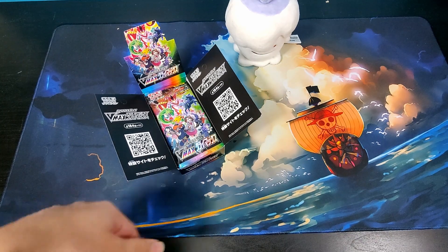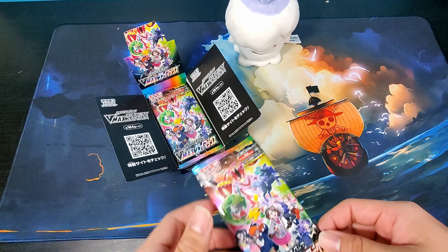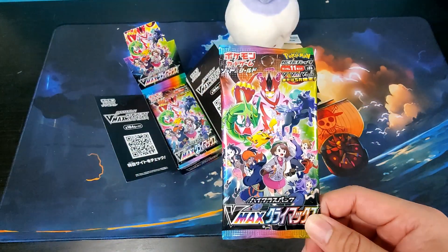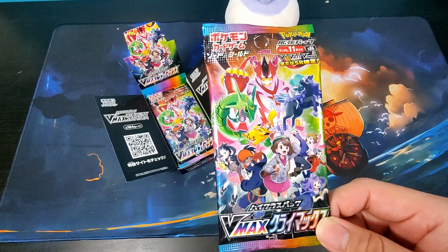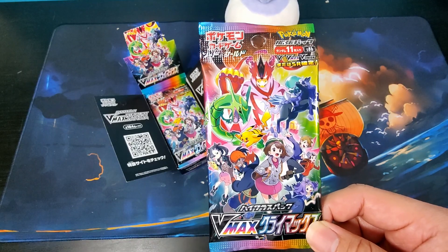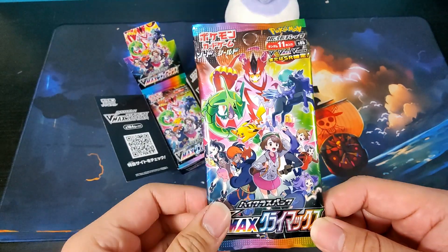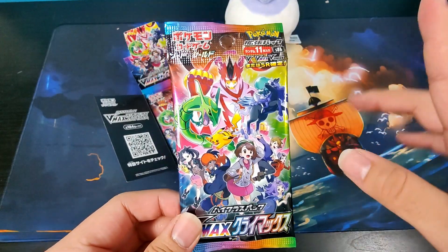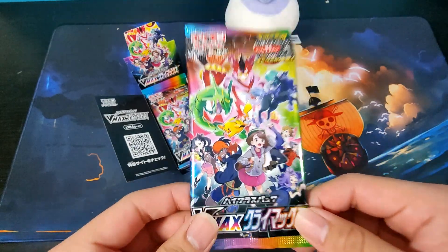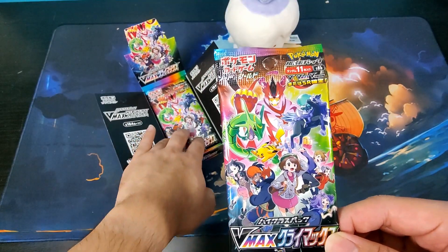We have the box open here, and every box includes 10 packs and every pack includes 11 cards, of which one is guaranteed to be a V or VMAX or better, two holos in every pack at least, and a reverse checkerboard pattern card as well. So 11 cards in each pack — 10 packs per box.